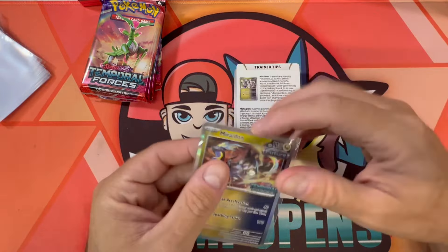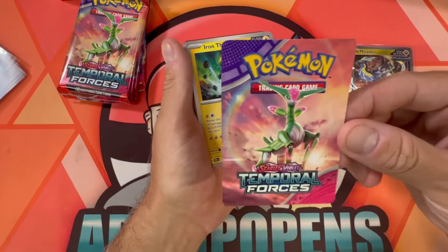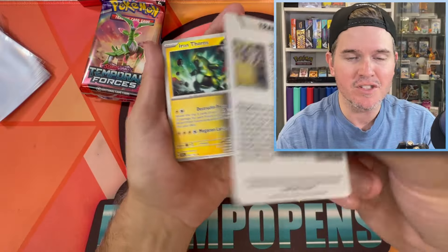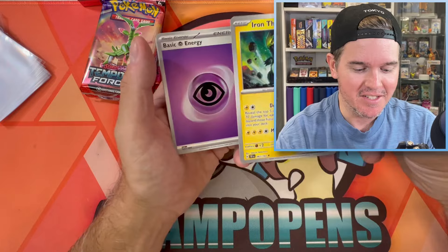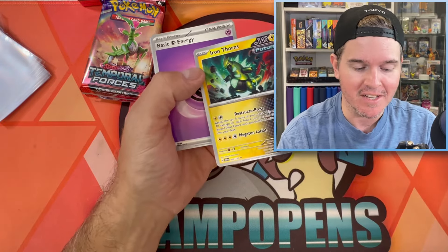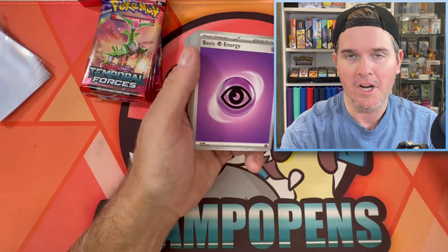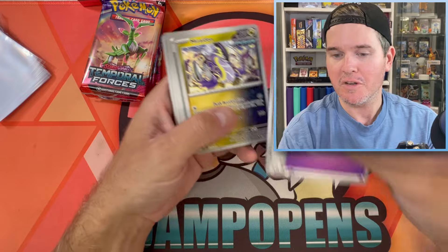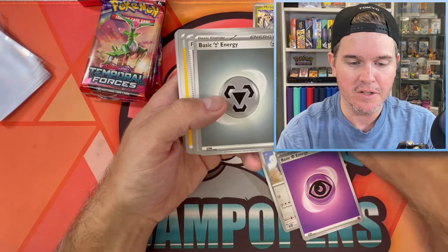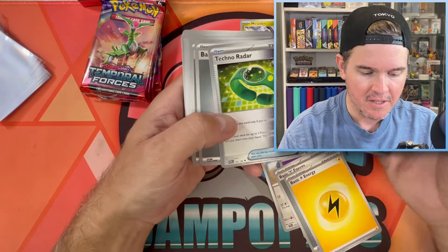Sleeve up our promo — we need that for the promo binder. Here's our trainer tip sheet — always little cool things to collect. Iron Thorns here is a rare. All rares in this set are holos, so this is the non-holo variant. Iron Thorns — Brody, you got your robot Tyranitar. Moraton there will be a non-holo variant as well. I thought that was in Paradox Rift — well, that's new.